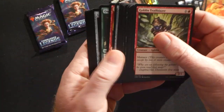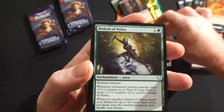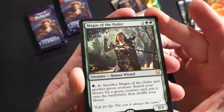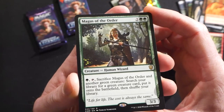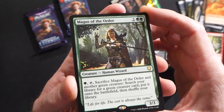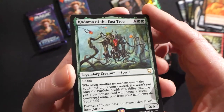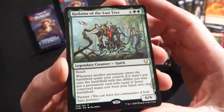We're gonna have another look at that Jeweled Lotus — that thing's amazing. Furnace Celebration, Ordeal of Nylea, Lore Seeker Stone, then Magus of the Order. Let's check this out — two green and two, a 3/3 human wizard. Pay one green, sacrifice Magus of the Order and another green creature: search your library for a green creature card, put it onto the battlefield, then shuffle your library.